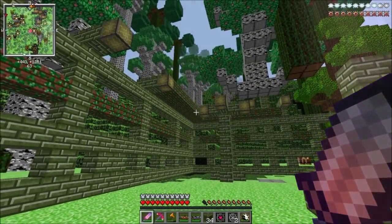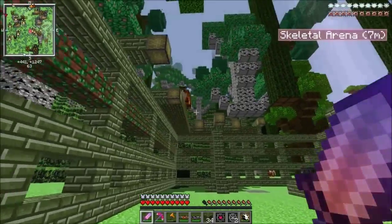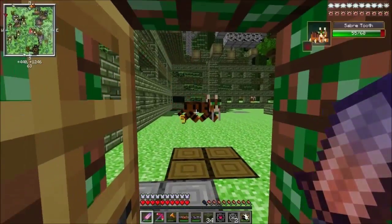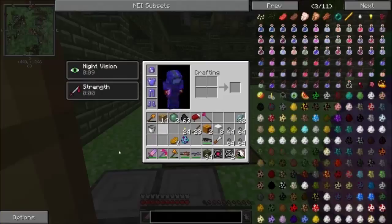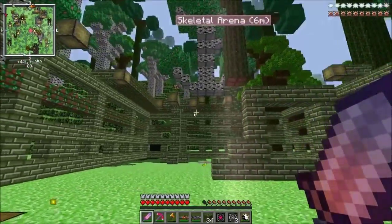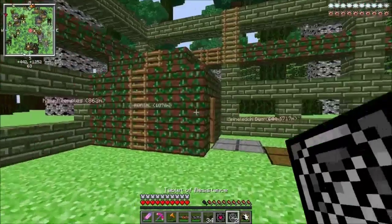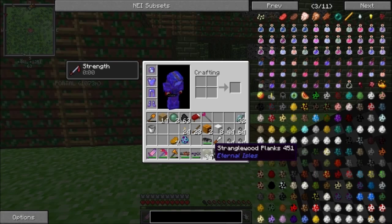We also have a little safe house here just in case I'm getting wrecked. We're gonna put it back on peaceful until the fight. We also got these tablets, which were really easy to make — resistance right there, and we also got tablet regen.